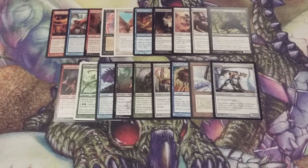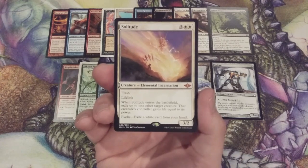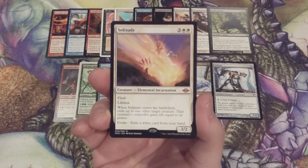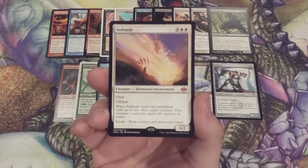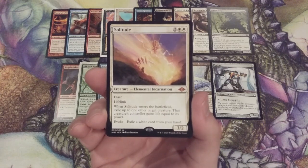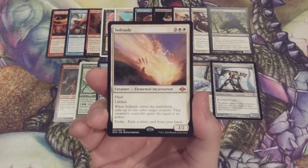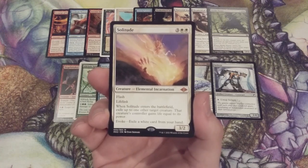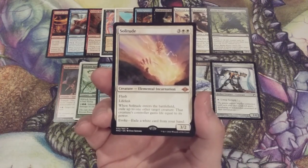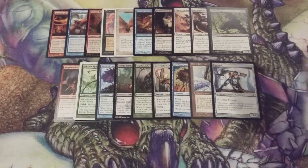Lastly, creature number 20. Beginning with power and ending with another kind of power, we have Solitude. The Flash is meaningless in Momir Vig because we can only activate our avatar once during our turn as a sorcery. What we get is a 3/2 with lifelink that when it ETBs, exiles up to one other target creature, and that creature's controller gains life equal to its power — basically a Swords to Plowshares attached to a 3/2 with lifelink. Maybe we need to target one of our own creatures to gain enough life to win the game.